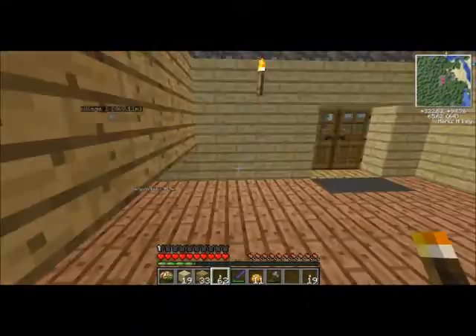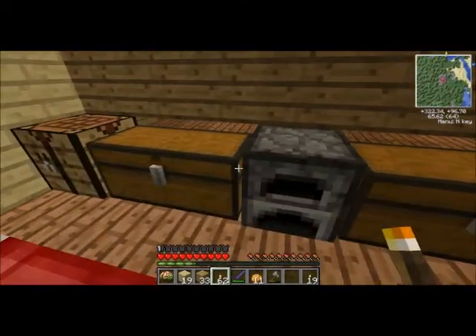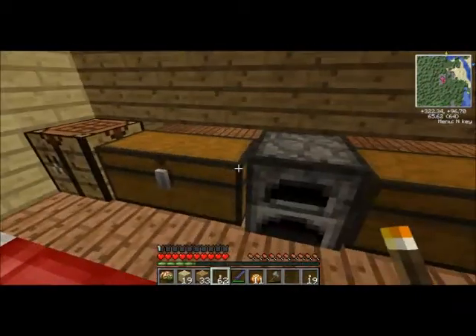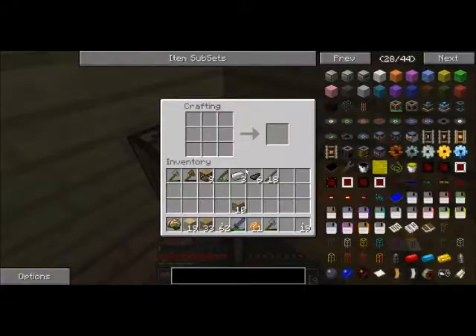So what I'm going to start on now — I'm going to get a basic farm going. We have enough iron ingots to make a bucket. I'm going to need some torches too.